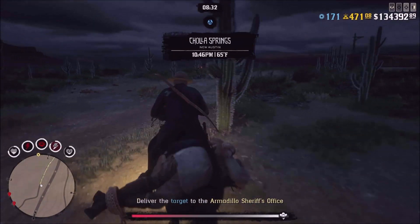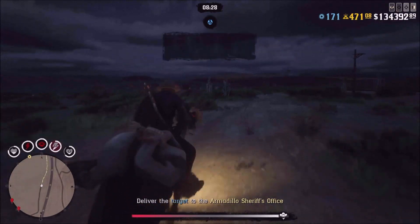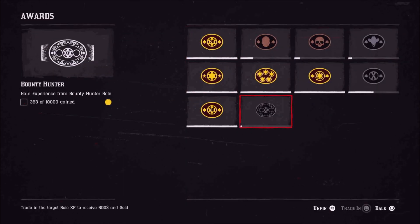One new thing in this DLC is that after you hit level 30 with the bounty hunter — which I've already hit level 30 — you unlock this new tab in the awards section. And once you hit 10,000 roll XP, every single bounty afterwards you'll get roll XP, and it'll be highlighted as gold.